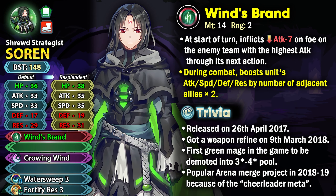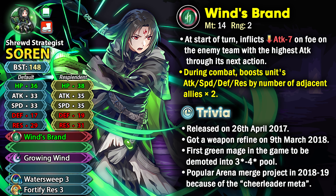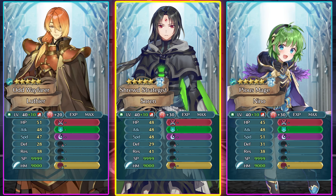His stat spread is not really all that impressive. He has 35/35 offenses after the Resplendent stats and he's a Gen 1 unit, so he can get 30 dragon flowers — and even then he's going to be facing competition from other green mages in the 3-star/4-star pool and the grail pool like Tea Time Tail 2. He at least has as much speed as Rickon, which does help him.